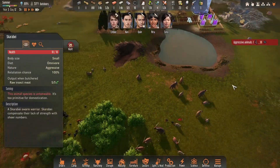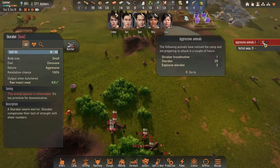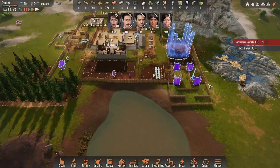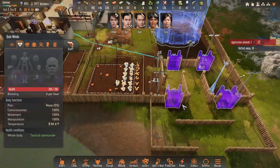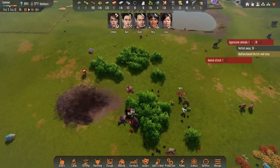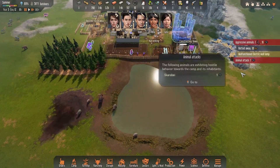Aggressive animals inbound from the south - they're getting into a fight with the Oofren. Watch their numbers just drop. We're gonna build these towers ASAP - always got malfunctions. They just picked a fight with the Oofren - I figured they would do that eventually. I'm not too worried, hopefully they'll just give up.